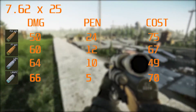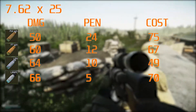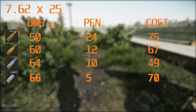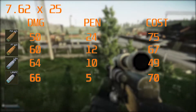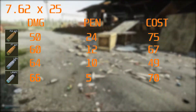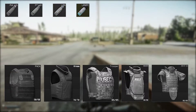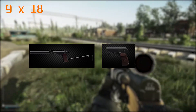Next we have the 7.62x25, fired by the TT and the PPSH. I realize I made a mistake saying the PPSH fires .45 ACP — I'll go back and edit that. They came out at the same time, the 1911 and the PPSH, which is what confused me. The PPSH is fired in 7.62x25. In regards to the 7.62x25 ammo type, my advice is: don't use it. It is really bad — it won't penetrate above class 3 if you're lucky, it won't go through face shields, and the flesh damage on the leg meta rounds isn't great either. It's in a really poor place at the moment.